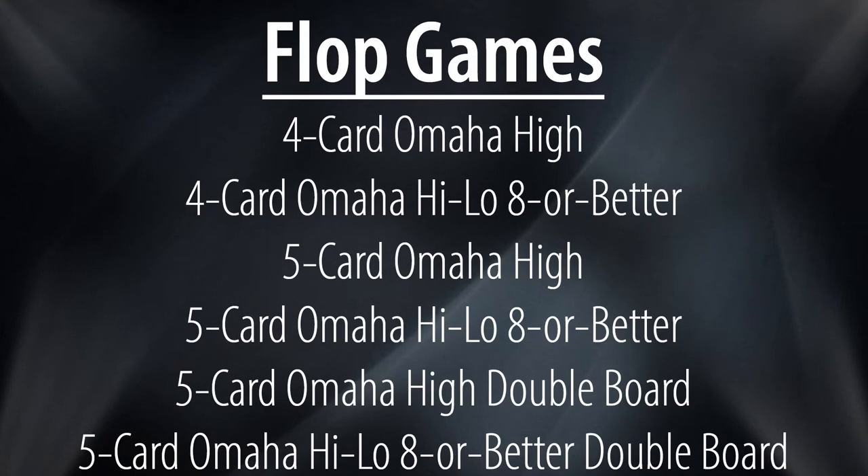Omaha is nearly as common as Hold'em nowadays. You are dealt four, and sometimes five, cards and must use two to make the best five card poker hand. Omaha High-Low 8 or Better is a split pot game where half the pot goes to the high hand and the other half goes to the best low, which must be eight or better and be five unpaired cards to qualify. In the mix nowadays, you will find both four and five card Omaha variants as well as options for the standard single board or the more favourable double board variety.